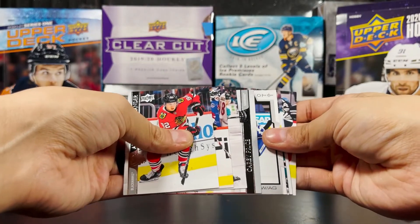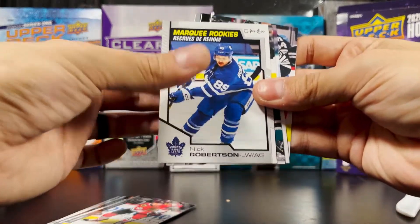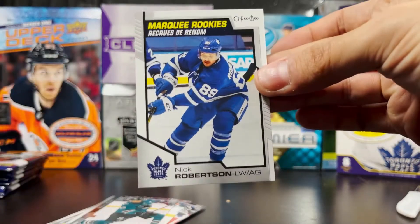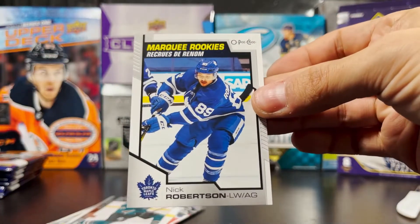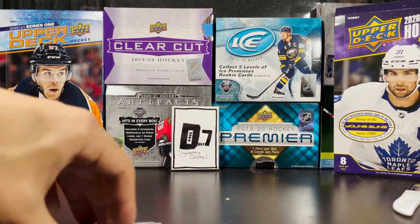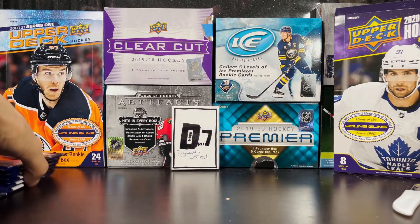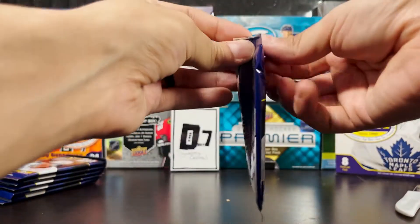OPG Marquee Rookies — Nick Robertson. Not a bad one! I think he's right now in the AHL for sure — I don't know 100 percent — but Nick Robertson Marquee Rookies OPG. I pre-ordered this box back in January, right at the beginning of S2 release of pre-sales from DA Card World.